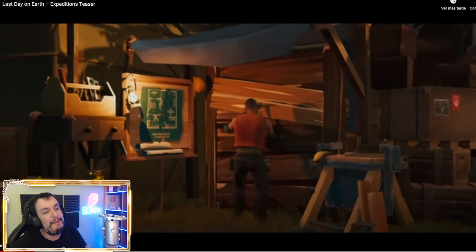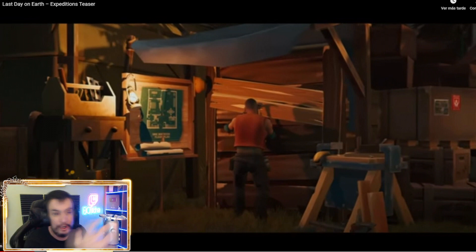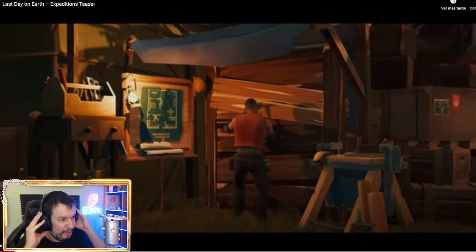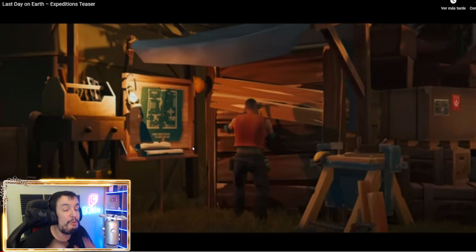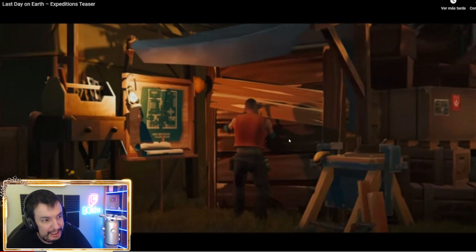En esta imagen quiero mostrar dos cosas. Este es Connor, está mejorando los edificios, poniendo barricadas, mejorando todo el asentamiento. Ya podemos ver dos de los bancos de trabajo que habíamos anunciado estas últimas semanas. En teoría hemos visto hasta ahora doce bancos de trabajo, y luego adicionalmente una bomba de agua y un generador, así que al menos habrá catorce elementos que construir.